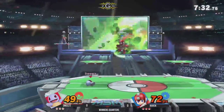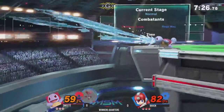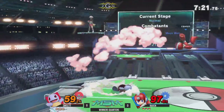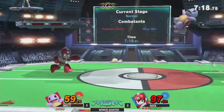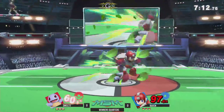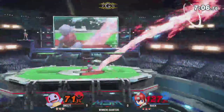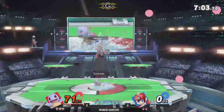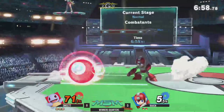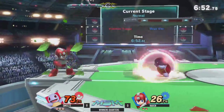Now I know that Leaf Shield kind of got a bit of a nerf — it did not get a nerf, if anything it got a buff. Educate me. Leaf Shield in Smash 4 used to disappear with each hit — each leaf on Leaf Shield disappeared with each hit. In Smash 4 it did not really block projectiles too well. In this game it blocks projectiles really well. It's a very annoying approach tool and a very annoying extra shield for Megaman's arsenal.